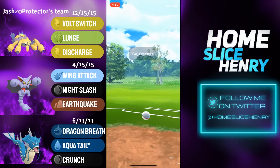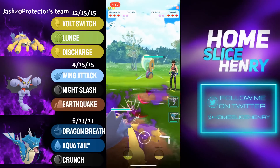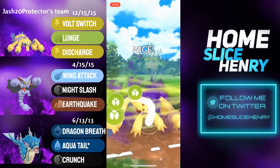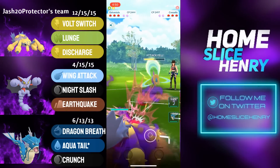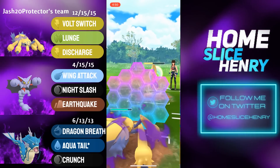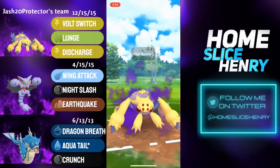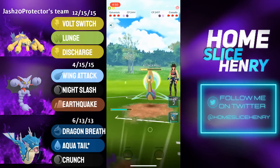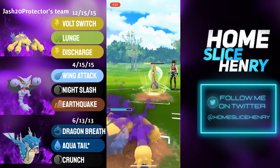Moving into the next match, leading Shadow Galvantula into Cresselia. This will be a very interesting test of just how much damage this Shadow Galvantula can do, because Cresselia is of course one of the tankiest Pokémon in the Ultra League. Lunge lands and does over half of Cress's HP. Galv commits the shield but gets baited with a Grass Knot. That's unfortunate, but Galv fires off Lunge number two.